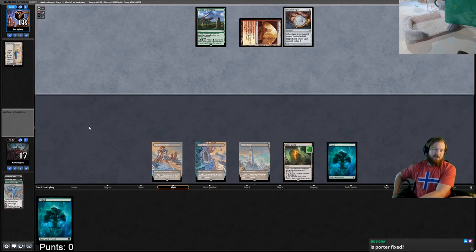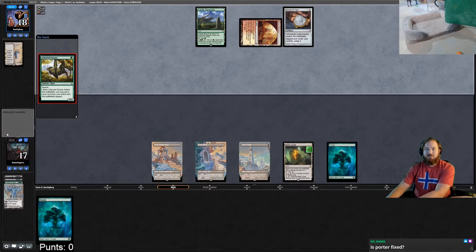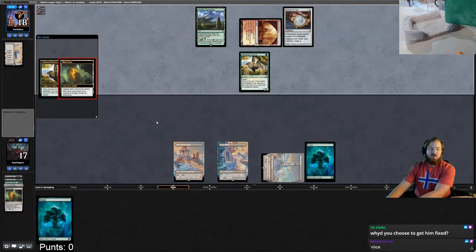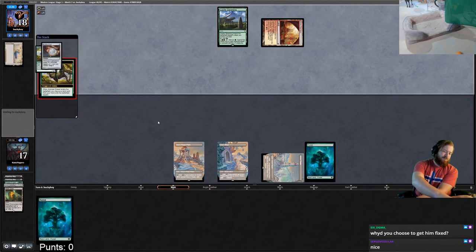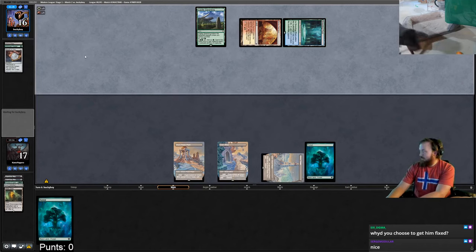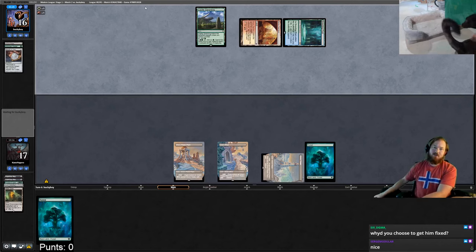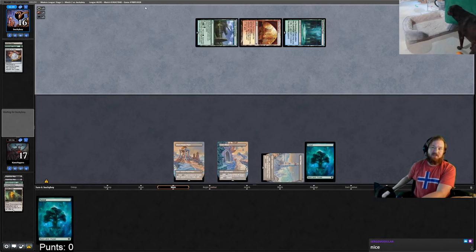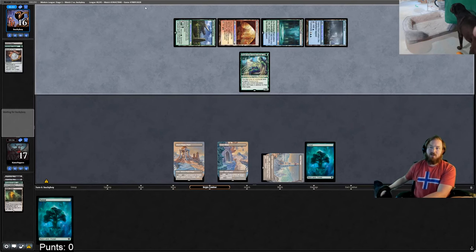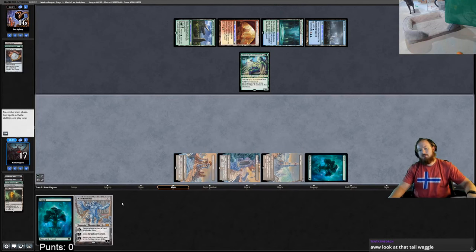If they cast an explore effect I'll crack Blast Zone. I can actually kill the Grazer in response to its ability so they don't get the untap. We draw Karn — we're going to play Karn. The question is: take out a land or take out the Dryad? We have to take out the Dryad — opponent doesn't have double green to activate Castle as far as I know.